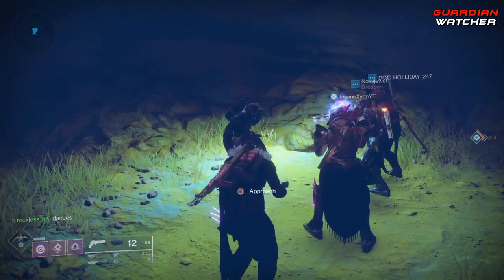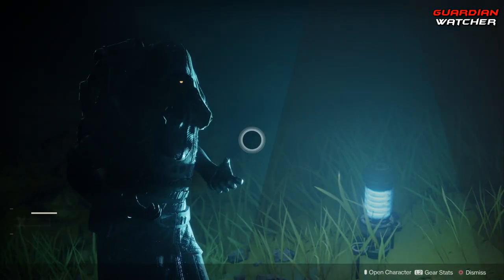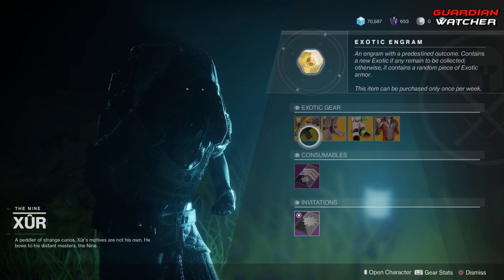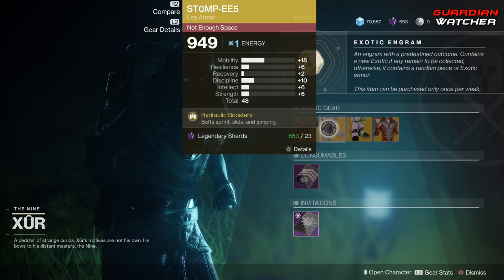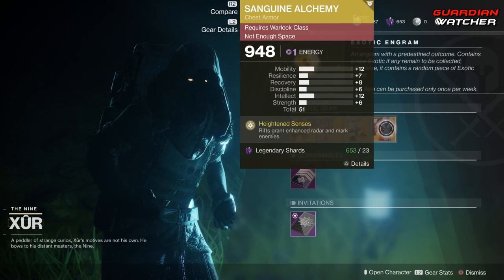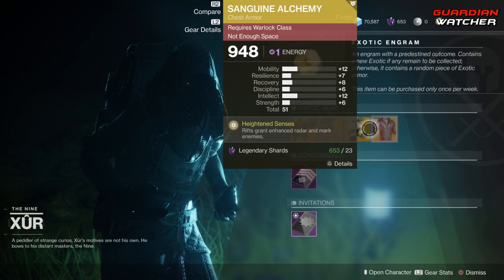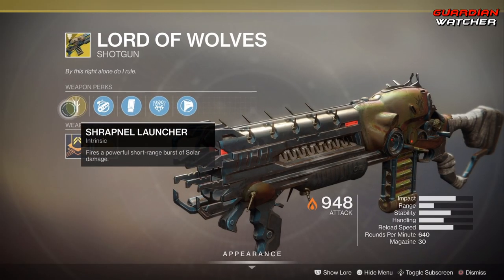Xur, what's up dude — looks like you really got people here. We're going to start with the left-hand side first. We have the weapon of the week which is the Lord of Wolves, an exotic shotgun. Then we have the Stompees for the Hunter, Doom Marchers for the Titan, and the Sanguine Alchemy for the Warlock.